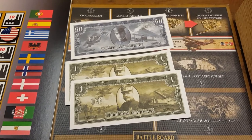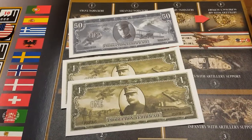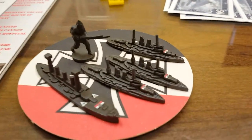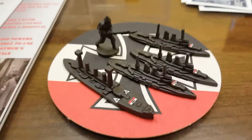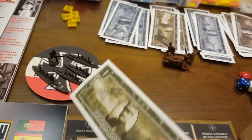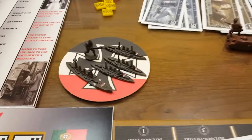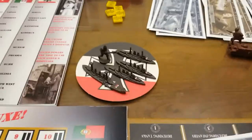Round 10, Germany. Germany has 52 IPC to spend and will purchase four battleships and one infantry for a total of 51 IPC, leaving one dollar for the next round if there is a next round. It's looking bad in Western Europe. Let's get to the map.